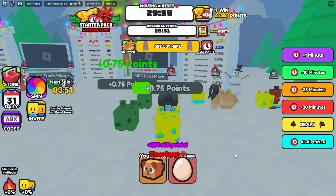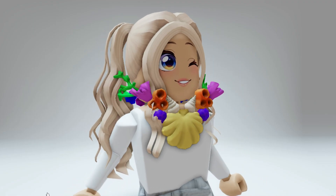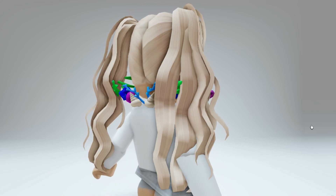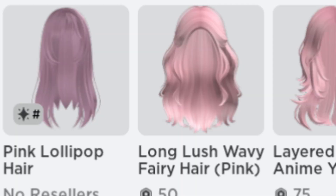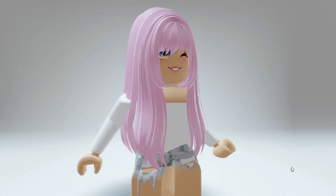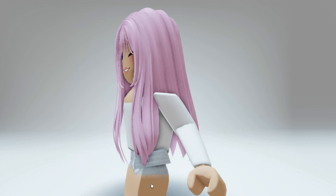Also make sure to pop those bubbles. Once you claim your items, here's what they look like — the first one is the coral necklace, and the second one is the pink lollipop hair. This comes in a bunch of different color versions as well, and it's super long.